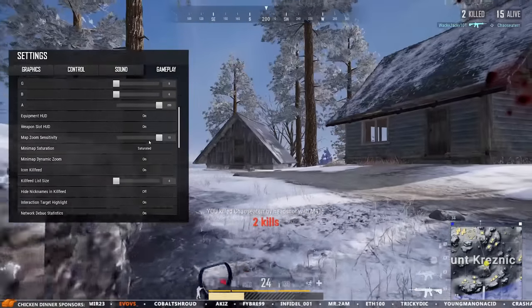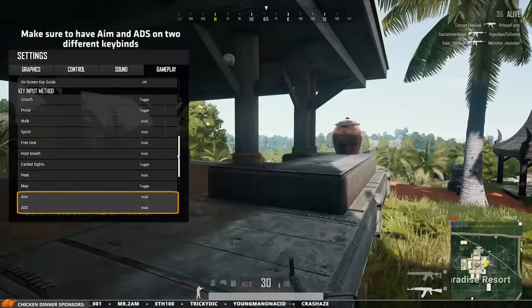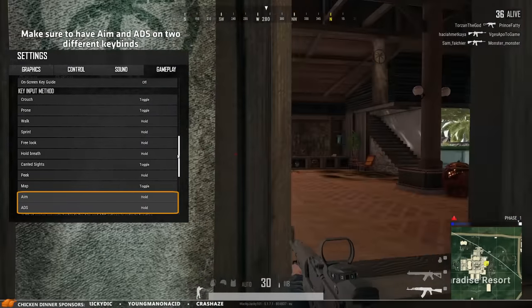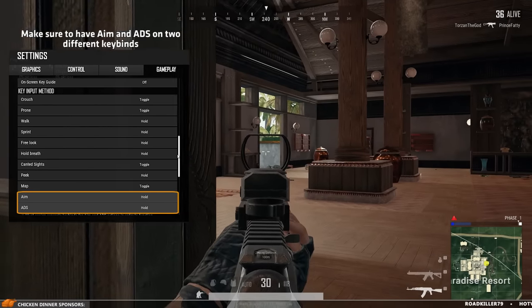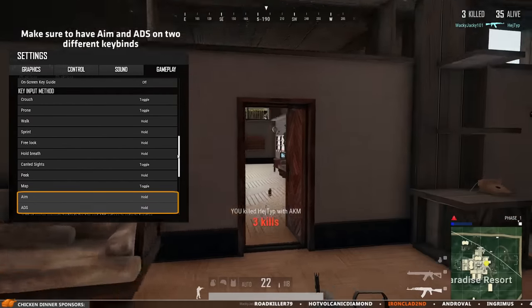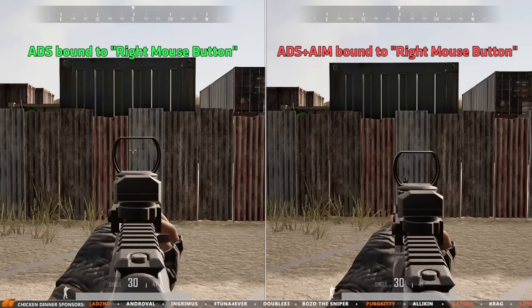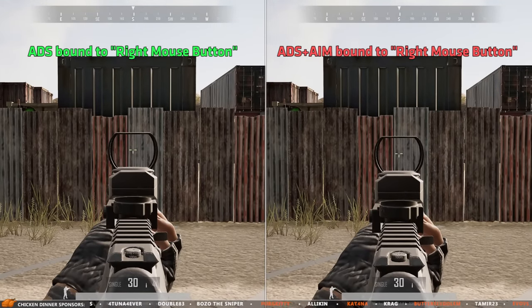In my gameplay settings I highly recommend having ADS and aim on hold, and it's very important that you have aim and ADS on two different keybinds. Separating aim and ADS will increase your ADS speed, which can mean life and death. The reason is that the game doesn't need time to figure out if you want to go ADS or aim, so it will react faster — makes sense.